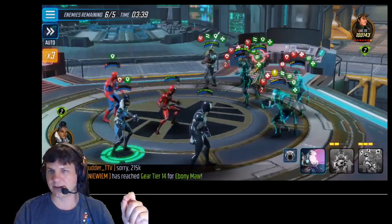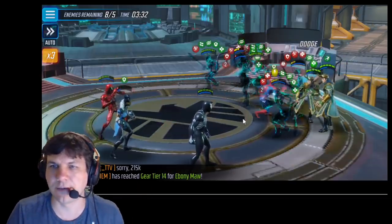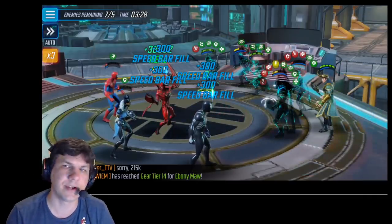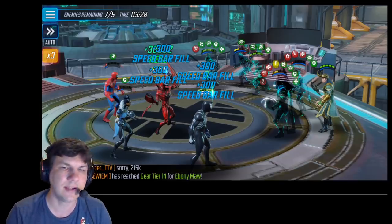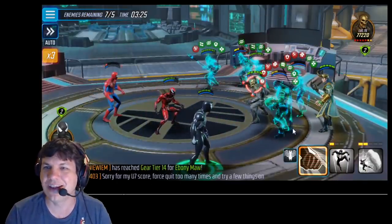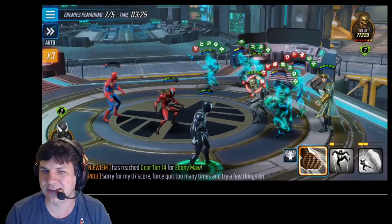I'm going to go ahead and extend all these debuffs on these two, who are my primary targets. Throw heal block on Loki — the more heal blocks you can get out there, the better, because it just means they won't heal from the Greg kills. Notice I went with the Carnage special there. The reason why is it does splash damage — even though there weren't any debuffs on that character, it still does splash damage to everybody adjacent. We want to keep laying it on Thor and Hela even though we can't directly target them. That was the second Thor passive — I've killed so many Gregs that Thor has done a second passive hammer smash, and we're still going.